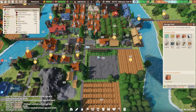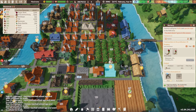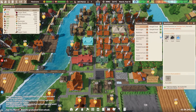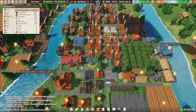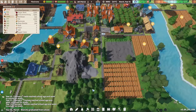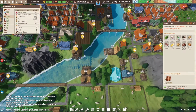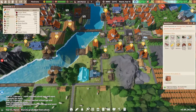All of this wood is going somewhere — it's not going into any of the warehouses. Do I have this so severely limited? Nope, not even close. There's some planks over there. Where's all this wood going? There it is — found it. 1,800 wood in there.